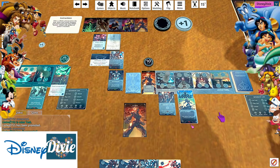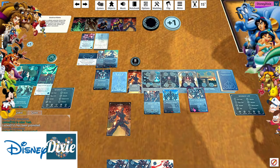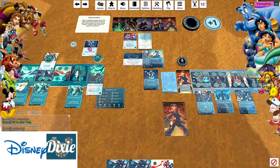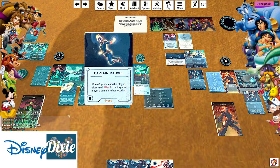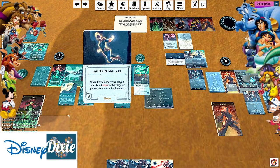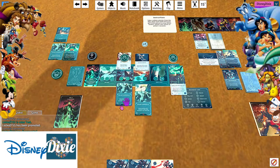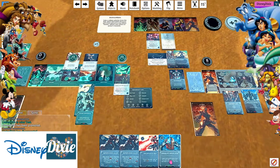Go here, gain one. I'm going to move this pretty lady up here. I'm going to spend two to play Heavy Attack. We will now - Captain Marvel - I don't like that one bit, because you're just gonna make her all pretty. You have to relocate all allies to her location. Alright, that is my turn.